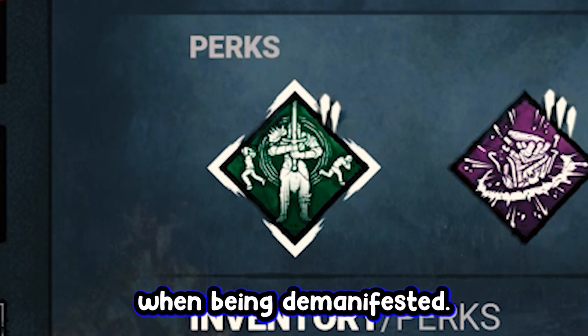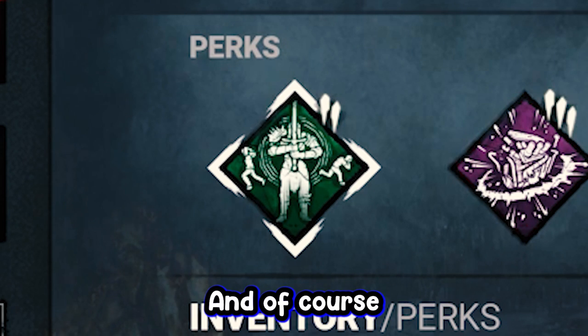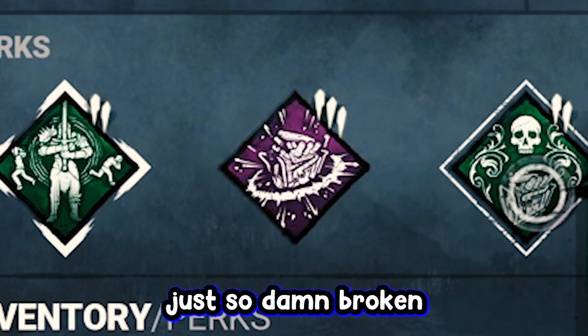Face the Darkness, just because she doesn't have a terror radius when being demanifested. And, of course, Joel — a staple to any build, honestly, because it's just so damn broken.